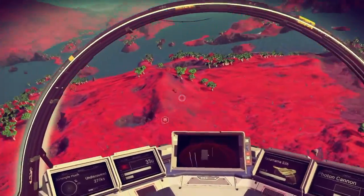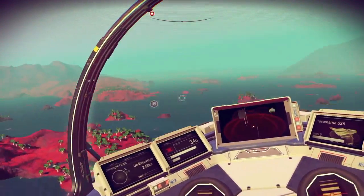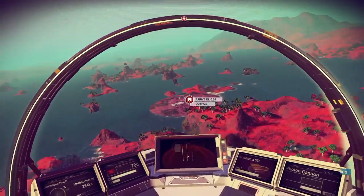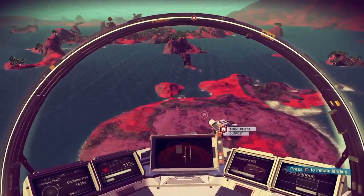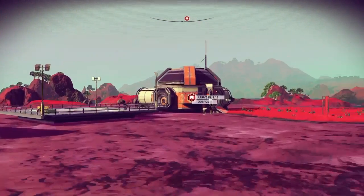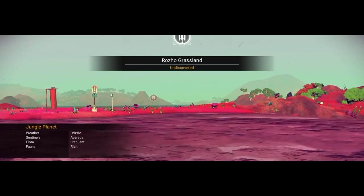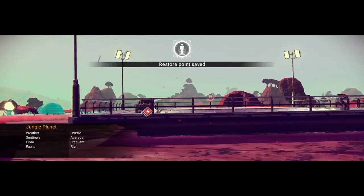I like the color of the ground and the trees together. Looks really cool. So I just need to get over here. I'm getting pissed at my waste of all my credits on nothing. Weather: drizzle. Average. Frequent. Fauna: rich.